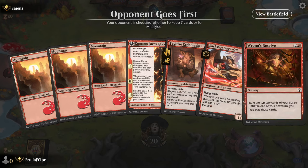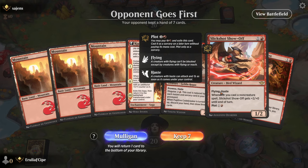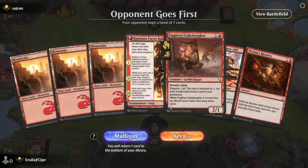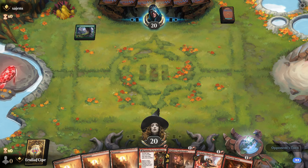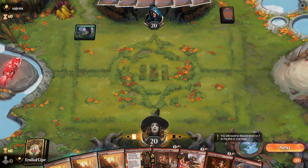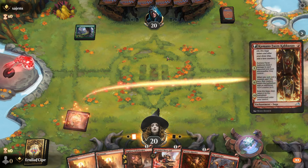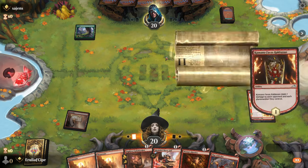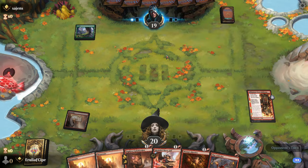Alright, this is a great starting hand. Have the Kumano followed up by the Slickshot, so we're going to keep this and see if we can get into some shenanigans. We'll do the Kumano first, and then next we'll get the Slickshot out so we can take advantage of that plus one, plus one.